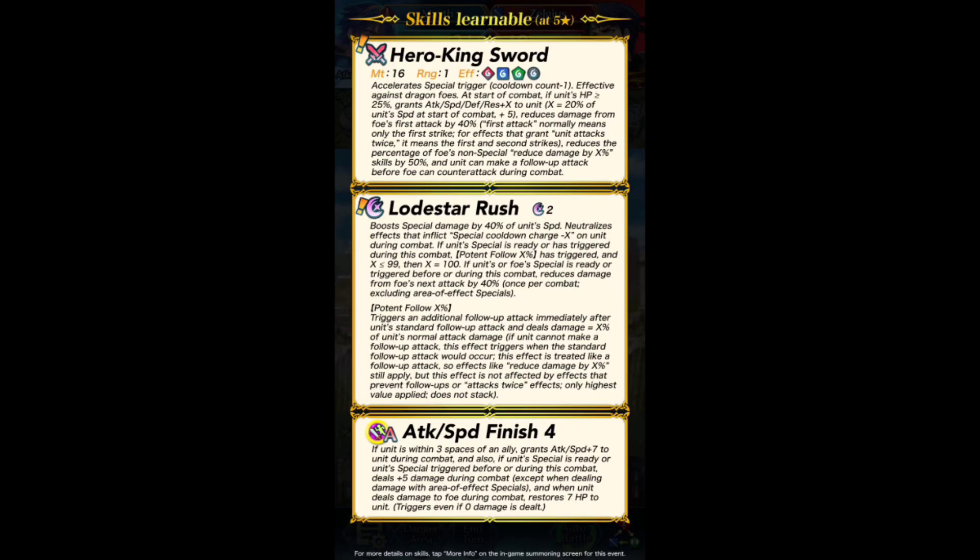If unit's special is ready or has triggered during this combat, Potent follow X percent has triggered, and if X is less than or equal to 99 then X equals 100. If unit or foe's special is ready or triggered before or during this combat, reduces damage from foe's next attack by 40%. Triggers an additional follow-up attack immediately after unit's standard follow-up attack, and deals damage equal to X percent of unit's normal attack. If unit cannot make a follow-up attack, this effect triggers when the standard follow-up attack would occur. This effect is treated like a follow-up attack, so effects like reduce damage by X percent still apply, but this effect is not affected by effects that prevent follow-ups or attacks-twice effects.